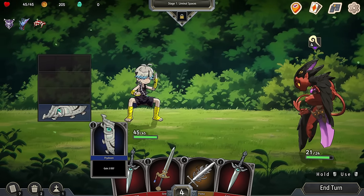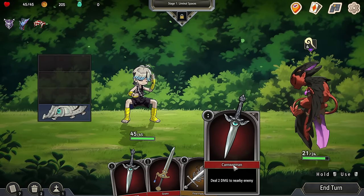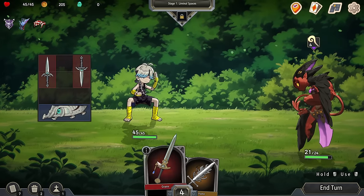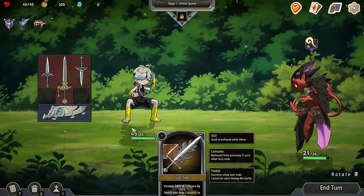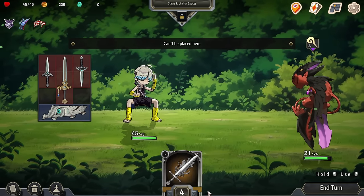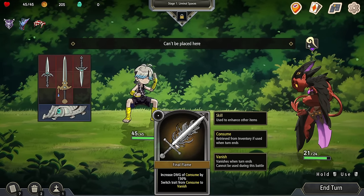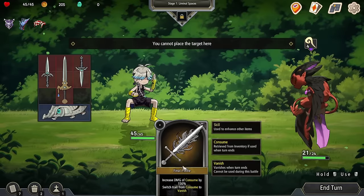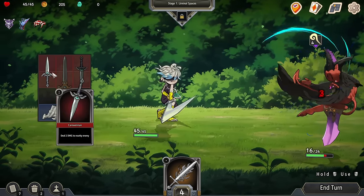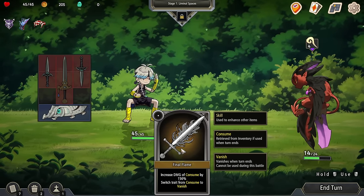You're going to just try to charge yourself up. I don't need any defense this turn. I think I can actually do this without needing to move it out. Can this one hit more things? It's just going to hit one. Increase damage of consume by 100%, switch straight from consume to vanish — it must be on something that has consume on it.